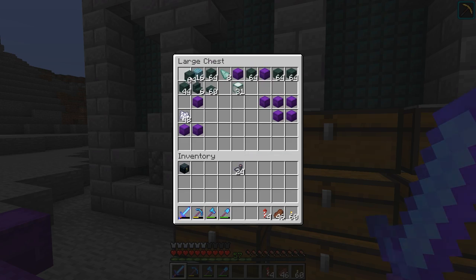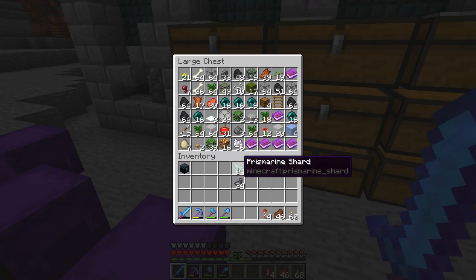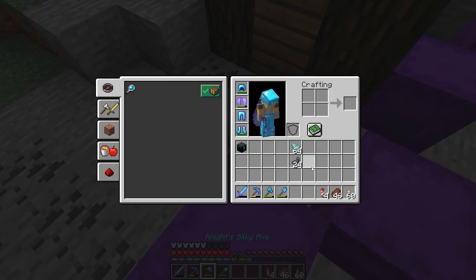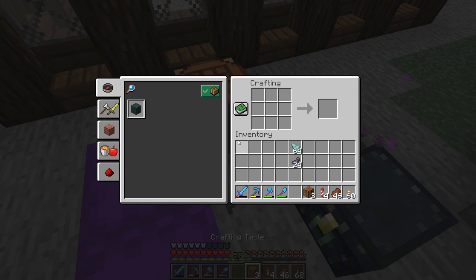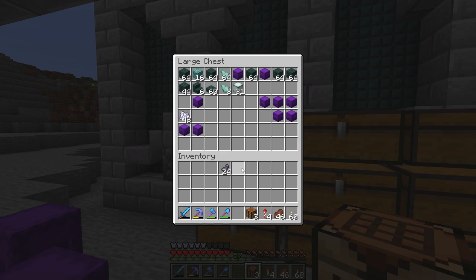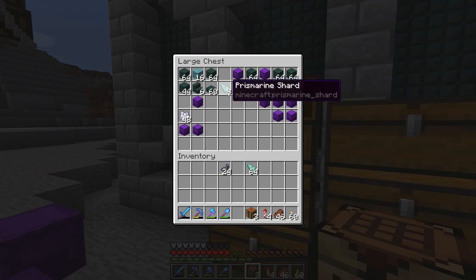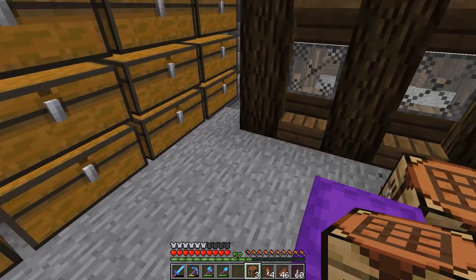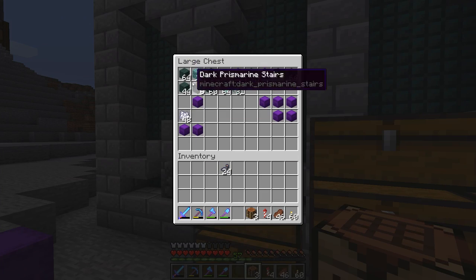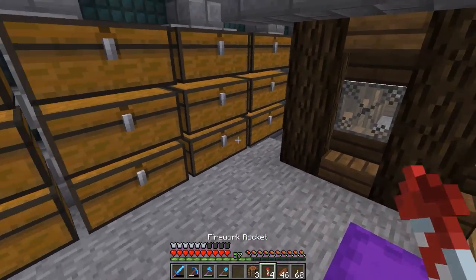I forgot to mention one change: I changed the recipe for dark prismarine. In default this would give you one prismarine — I changed it so it now gives you four, which is a lot more reasonable. You can make regular prismarine with four shards. So now you get four dark prismarine for an ink sack and eight prismarine shards. Anyway, we need to make a squid farm.